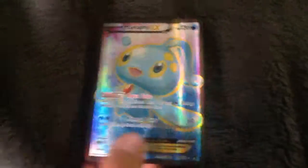This is Manaphy EX — Manaphy, with 120 HP, water type. Look at him. It does 60 damage and it has an ability.